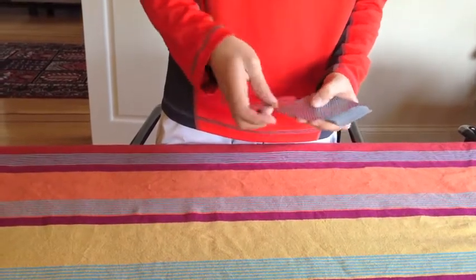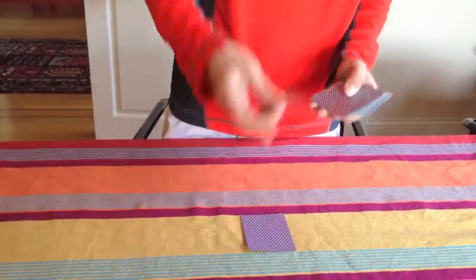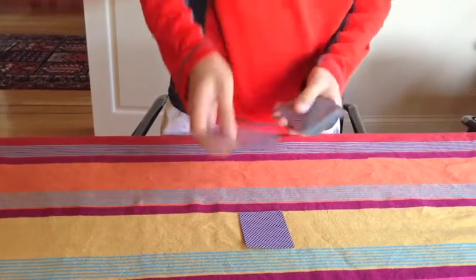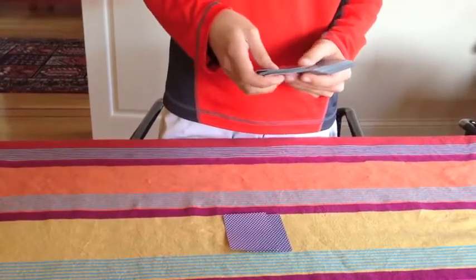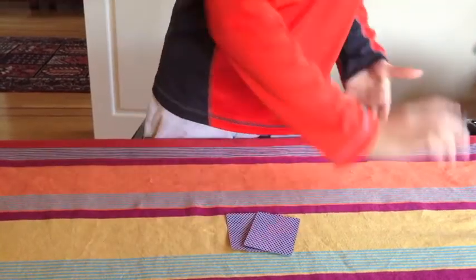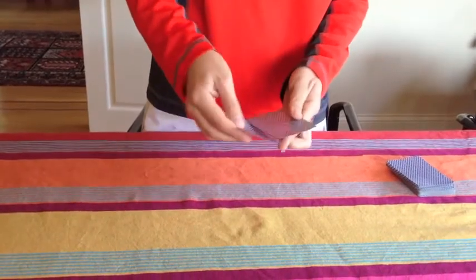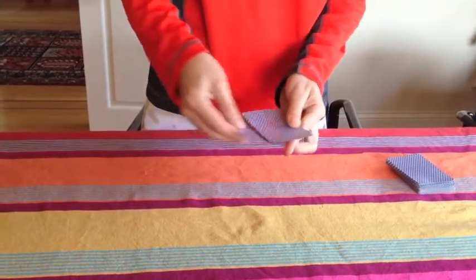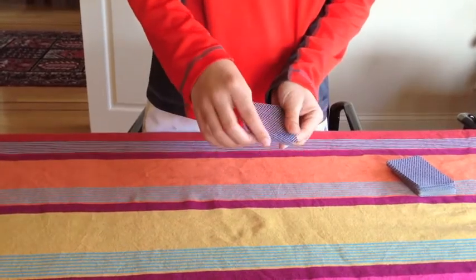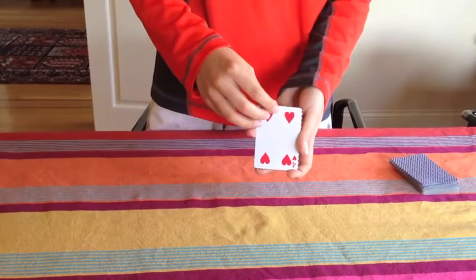1, 2, 3, 4, 5, 6, 7. Then again: 1, 2, 3, 4, 5, 6, 7. And once more: 1, 2, 3, 4, 5, 6 — and this is your card.